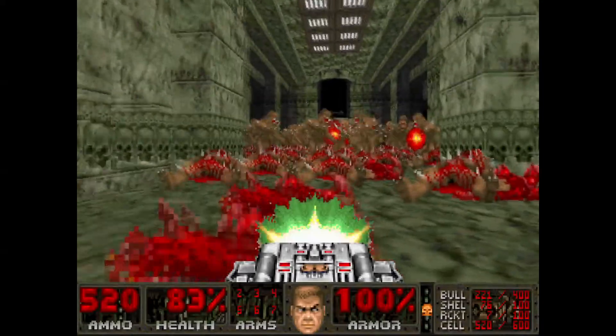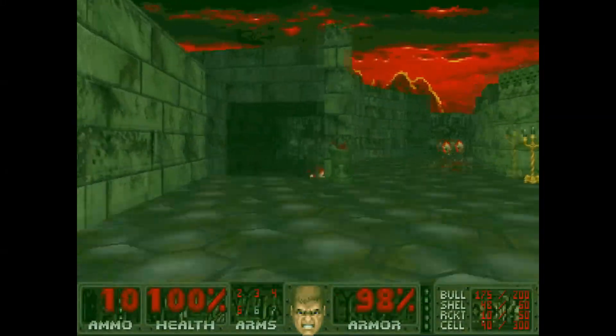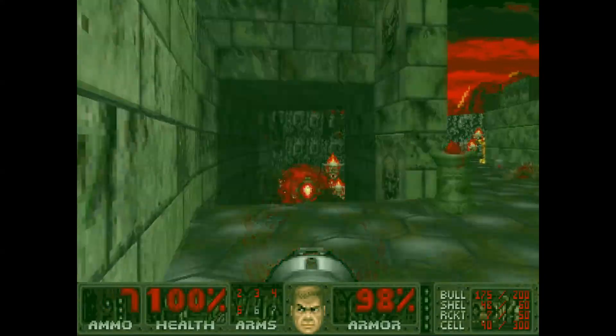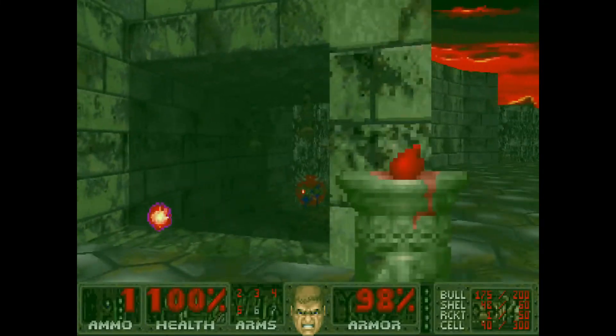Many people, including myself, find the Doom 1 formula hard to go back to because there's no double barrel shotgun and no revenant, archvile, pain elemental, hell knight, mancubus, or arachnotron. But No End In Sight makes up for it with its incredible maps.